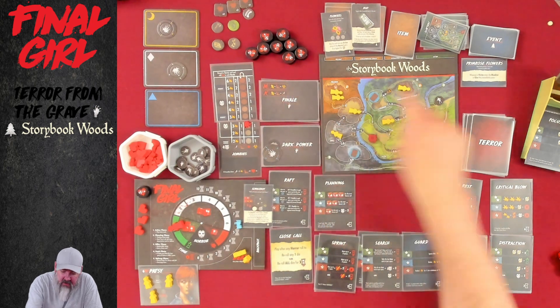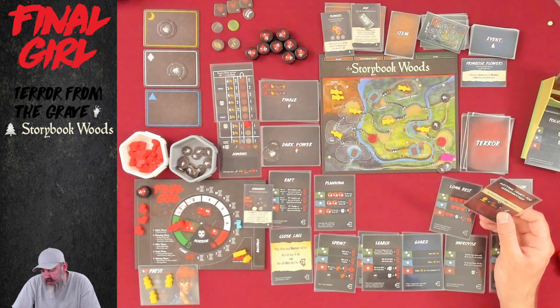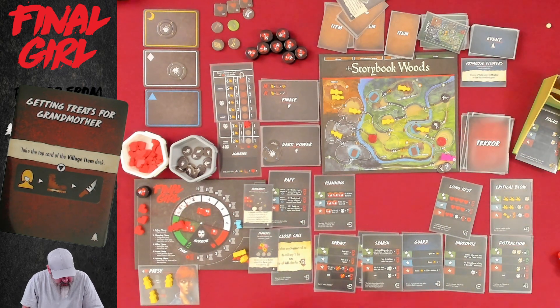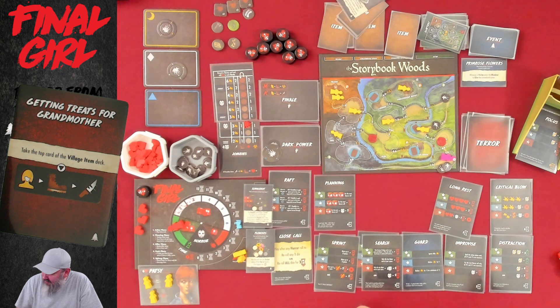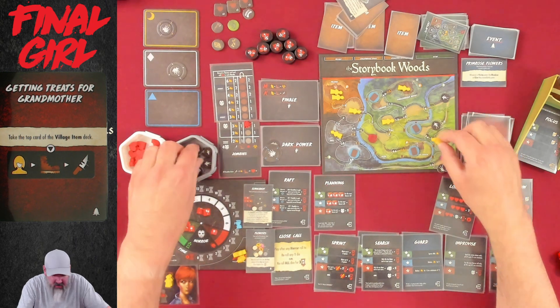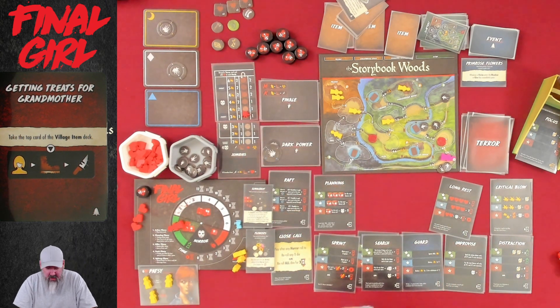Now the zombies go — this guy moves into this space, we spawn another zombie up there, then draw a terror card. Getting Treats for Grandmother — take the top card of the village item deck. Sweet! Now I have flowers that go on my backpack and three uses. They may be used once per action phase if the horror level is two or higher to lower the horror by one. Flowers for Grandma — grandma hooked us up this game. She got us a slingshot, as grandmas do. But they're not going to move because we remember zombies ignore the boots, though they will still attack. Unfortunately we've got a dead guy here who becomes a zombie.